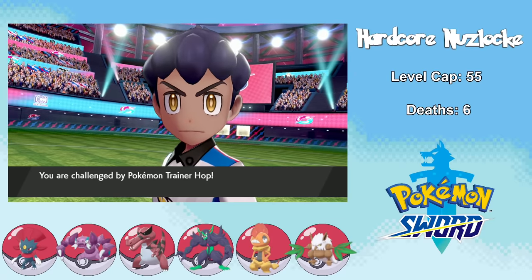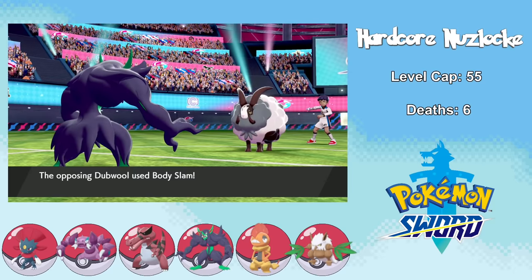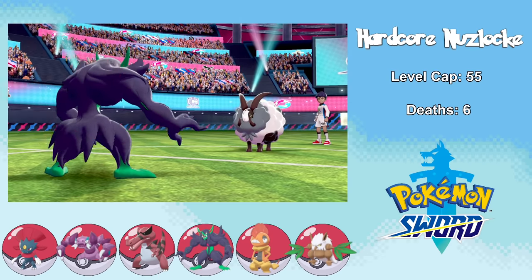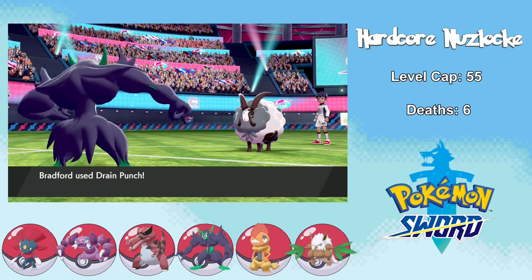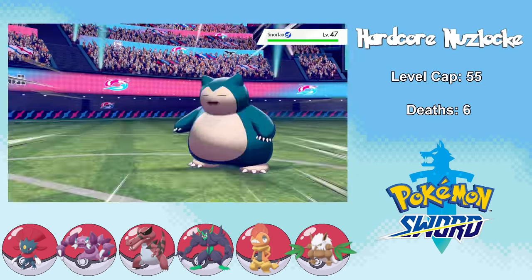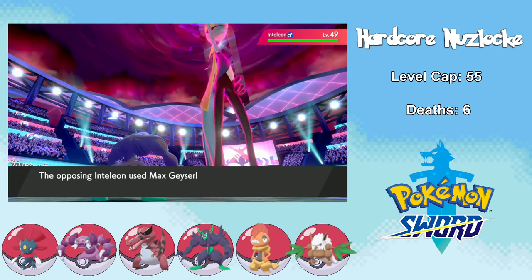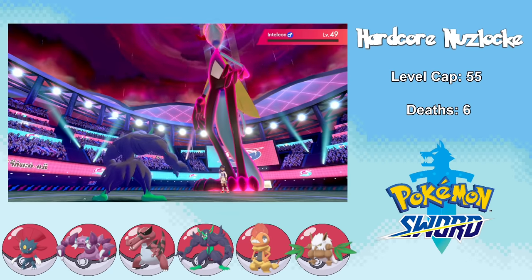It's then time to go up against Hop, so he sends in Dubwool and I start out with Bradford. My strategy was very simple: just go for priority Bulk Ups since I have Prankster, and hope to not get paralyzed by Dubwool. Once again the lead Pokemon can't really touch us, so we freely set up for a sweep. We take out Dubwool with Drain Punch — getting back all the health it took away. Pincurchin, Corviknight, and Snorlax just get absolutely one-shot. The only thing left is Dynamax Inteleon, which hits us with Max Geyser, but we tank it pretty well and obviously it just goes down to a Thunder Punch. These first couple Pokemon League battles were pretty much free for us, but I fear what's to come.